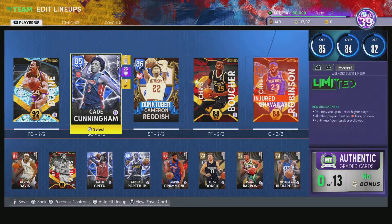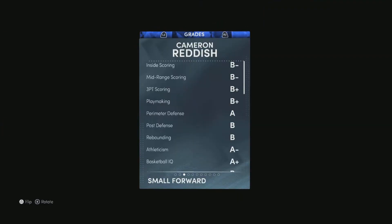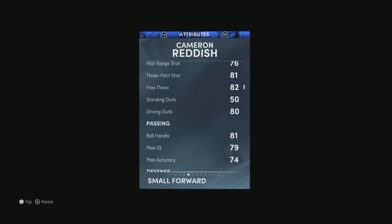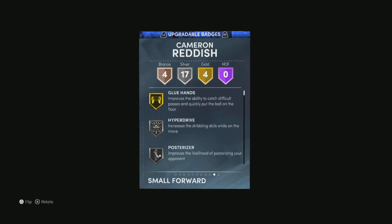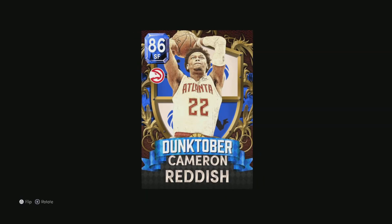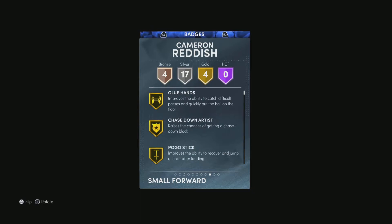At the three I have one of the best small forwards you can use for limited — I love this card. I go into unlimited and I still use him once in a while because he's that good. He is listed at 6'8 and he comes with four gold badges, 17 silver, and four bronze.